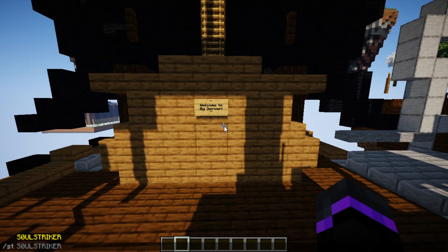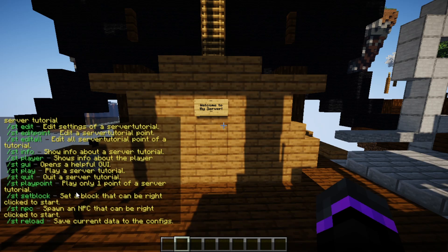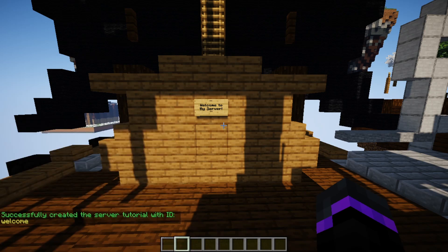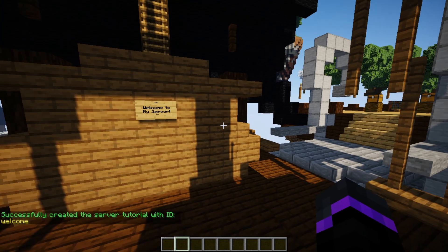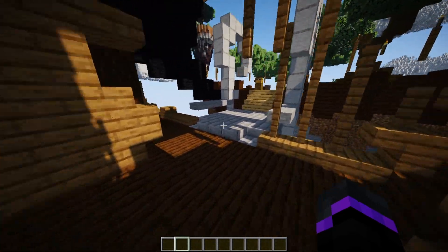Getting started, we can use the main command which is slash st. That will show your main help menu — there are a lot of commands in here, and I'm going to try to go in order of how they all fit together. So let's start by creating a new server tutorial. We do st create and then specify the ID. I'm just going to call this 'welcome'. The ID is what you'll use to add points and everything down the line. So now that we've successfully created one, we can go ahead and find a point we want players teleported to.